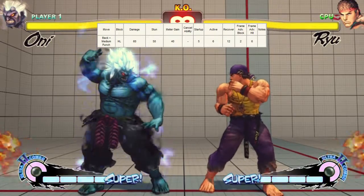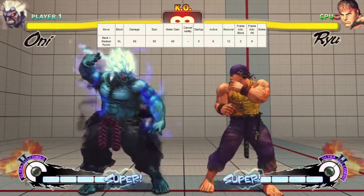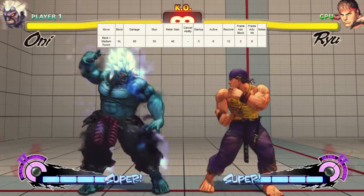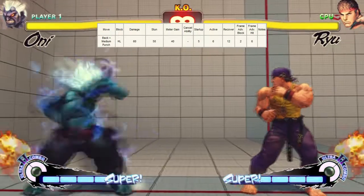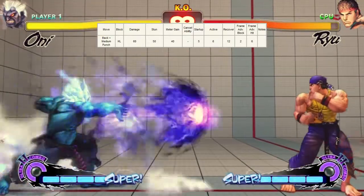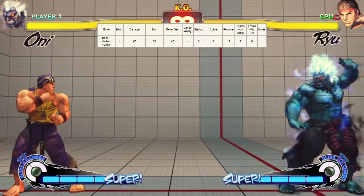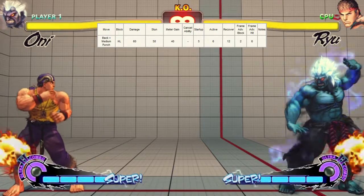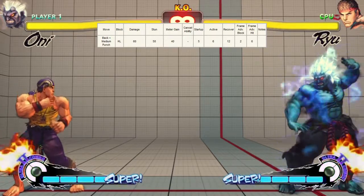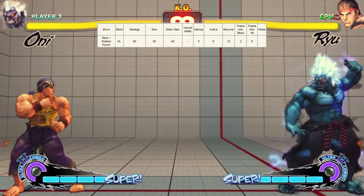All moves are made up of frames, and you can say that frames are basically the time of a move. If we do some easy math: 5 plus 6 plus 12 is 23. So the back medium punch is 23 frames total. Every move in the game has this — it applies to specials, ultras, and supers too. You divide these frames into three parts: startup, active, and recovery. For back medium punch, startup is 5 frames, active is 6 frames, recovery is 12 frames.